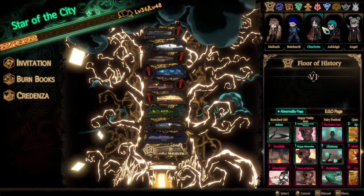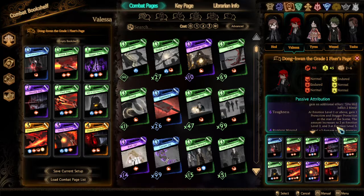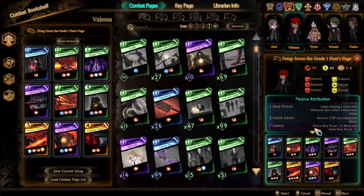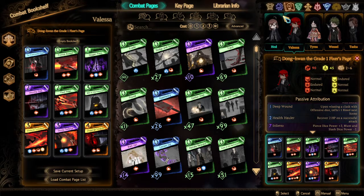What we got from that is — and I don't even know who I got it on, I think I got it on you — we have Stiletto, which is Pierce Dice Power Plus 2, Blood Slash Dice Power Minus 2. So of course this is very Pierce-based. I do have two cards of Slash in here, but yeah.